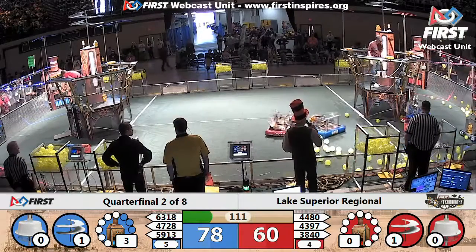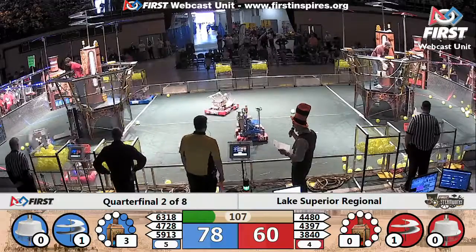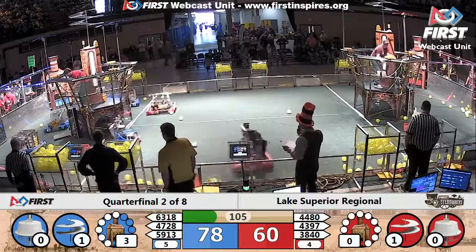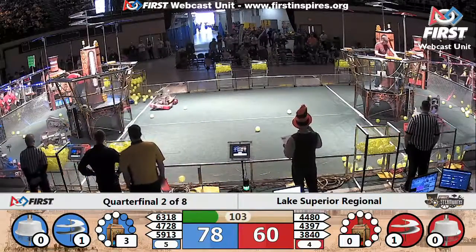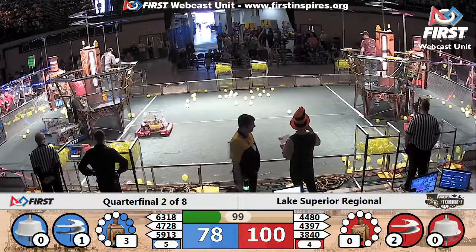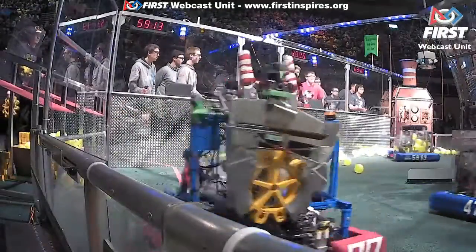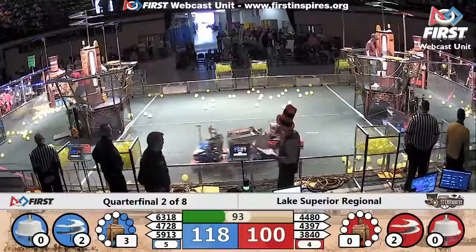They race to their loading station and pick up a gear in short order. Their Alliance partner 47-28 does the same. Red Alliance now has two rotors turning — that's 40 more points for the Red Alliance. Blue Alliance about to get their second rotor turning as well.